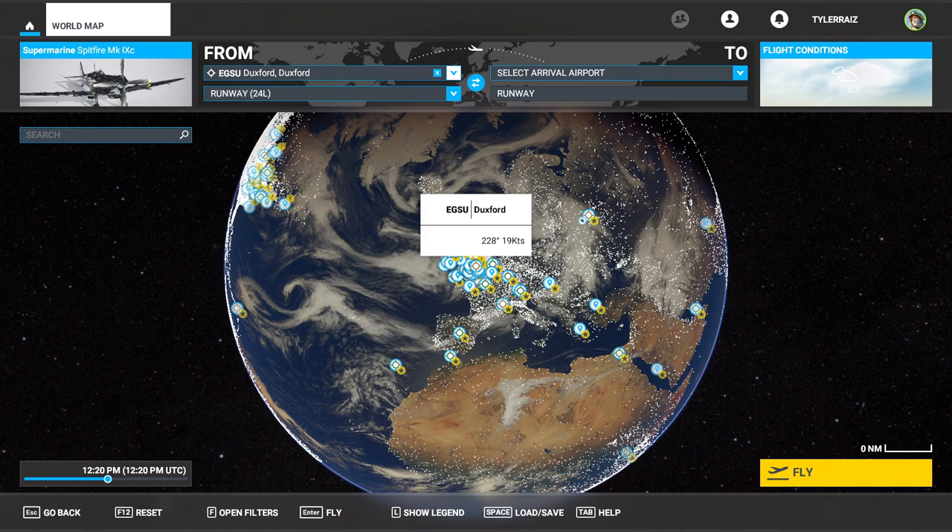Hello everyone and welcome back to Flight Sim 2020, where I'm going to take a look at Flying Iron Sim's Spitfire. There's a Spitfire Mark 9. It is released on their website, not yet on the marketplace and not yet on other locations because they're still working on it, but it is available on their website.